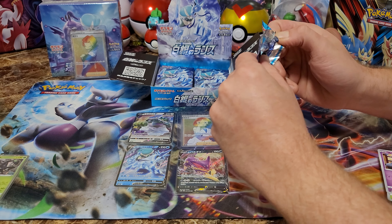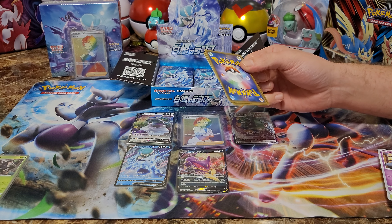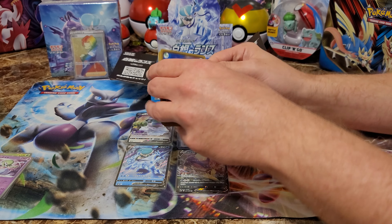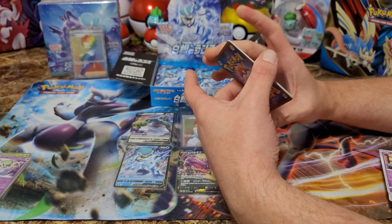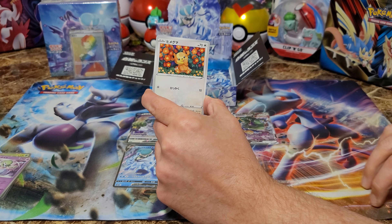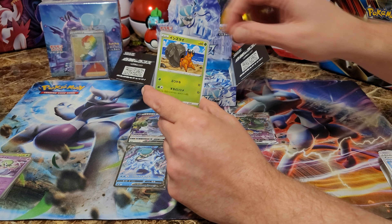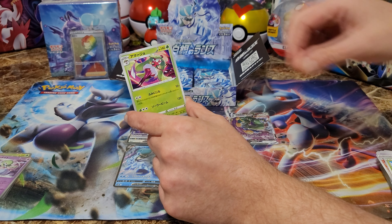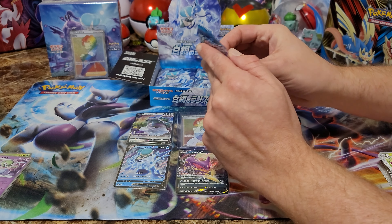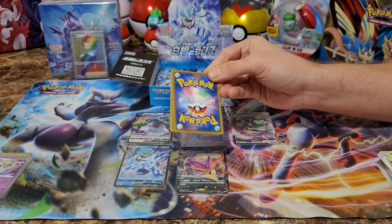Not too many hollows so far — a little Gardevoir action. Notice I've been getting some stuff right with the names now, even though I'm not a Sword and Shield kind of guy. Keep it up — we've been opening these and I'm catching up. Good job, champ. Are you going to pull some fire out of the Jet Black Poltergeist or am I going to have to get a new guy to do this?